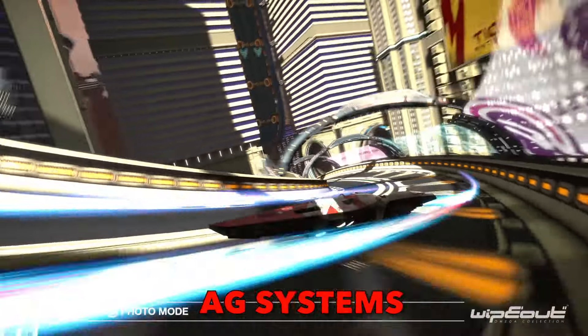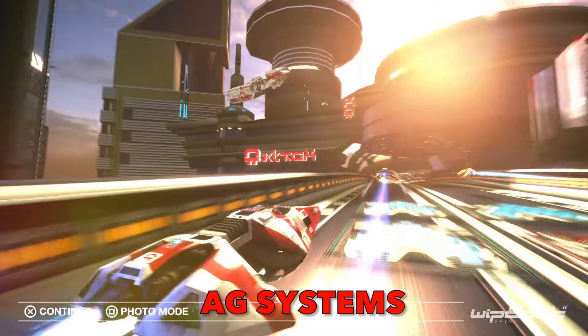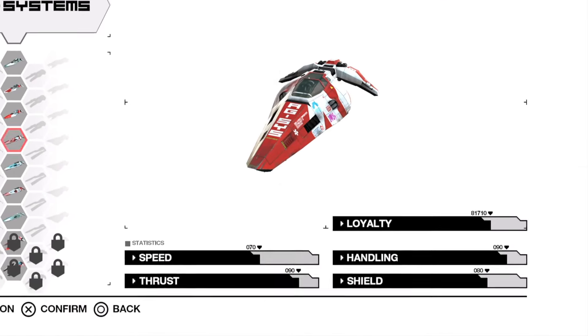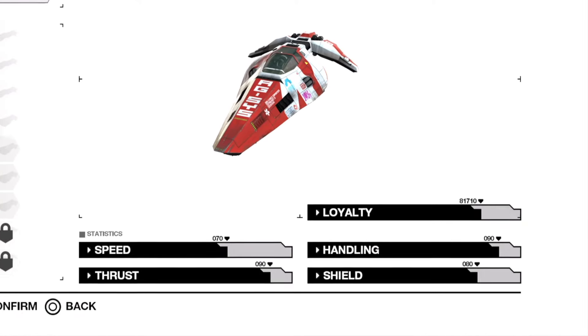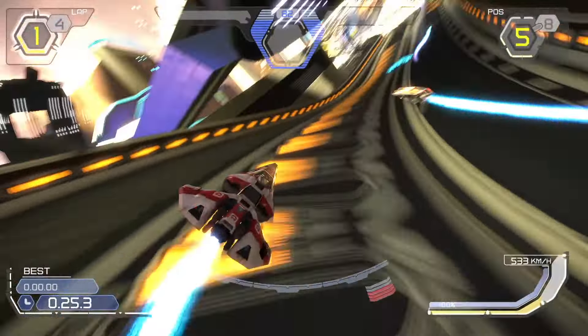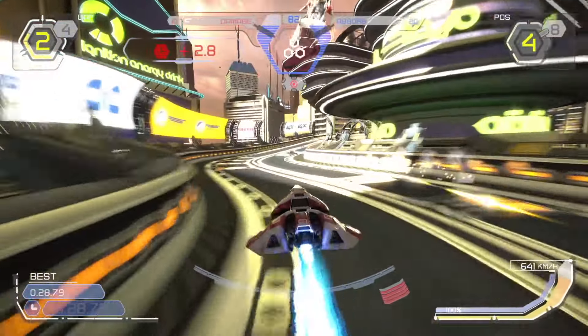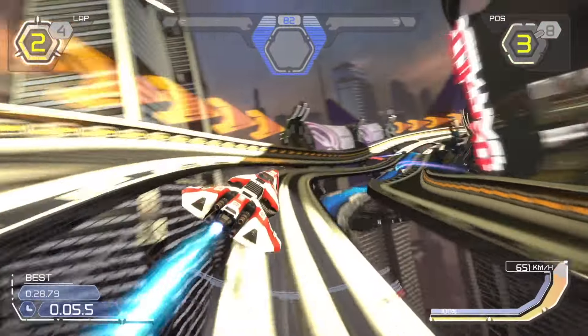AG Systems: Funded by the pioneer of anti-gravity racing himself, Pierre Belmondo, the Japan-based AG Systems is one of the first companies to ever compete in the sport. With nearly maxed out thrust and handling, and decent shielding as well, the AG Systems ship is lacking only in raw speed. Subpar speed is usually not sought after by competitive players, but AG Systems' otherwise good performance makes the team a popular pick for single races anyway.